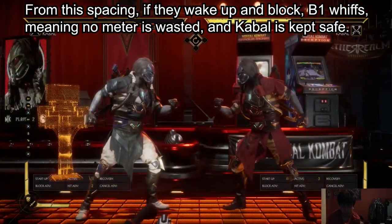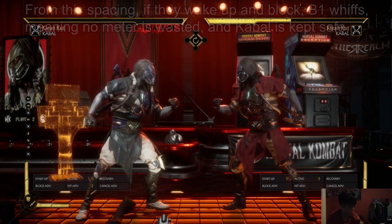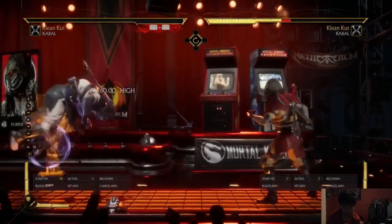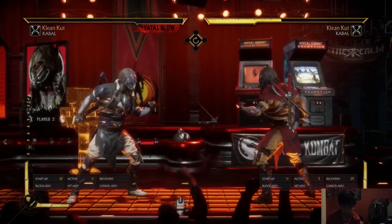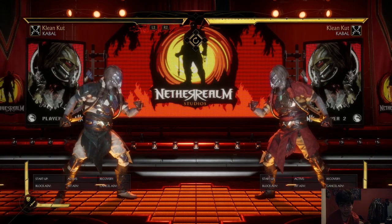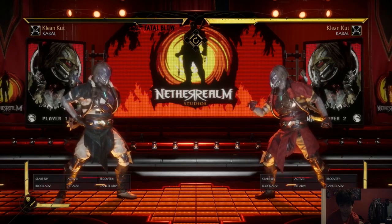You can use whiff cancelling to gain access to crushing blows which you normally struggle to use in matches. The best example is Caval's EX buzzsaw, which normally only triggers on punishes — really hard to get unless you use this whiff cancel off of back one. The wakeup 3 is invincible, but you can still make contact with its invincible hurtbox and cancel off of it to get unique punishes.